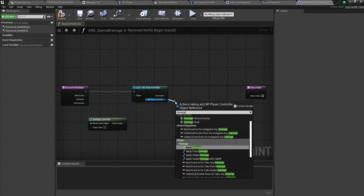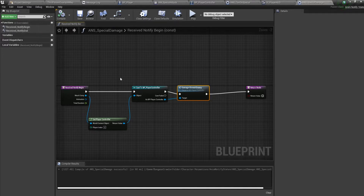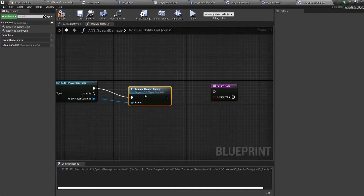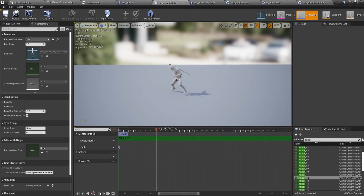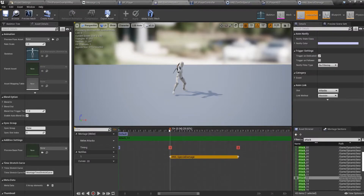We'll call 'damage closest enemy' and plug it in. In notify Begin we damage, and in the End we also damage. This is because there are two sword attacks in the animation, so I want damage to trigger at both frames. I'll place the special damage notify where each sword strike happens.